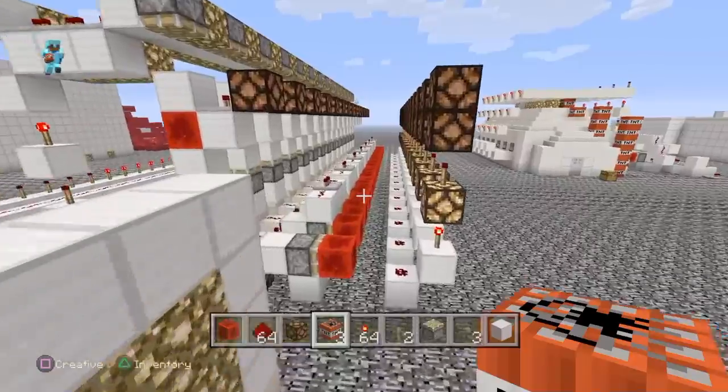Now these are just pistons sticking up blocks and redstone blocks. Every time one sticks up, it powers up. The way only one sticks up — let me get to it — this is the circuit right here. This one here is powered; they're all sticky pistons.